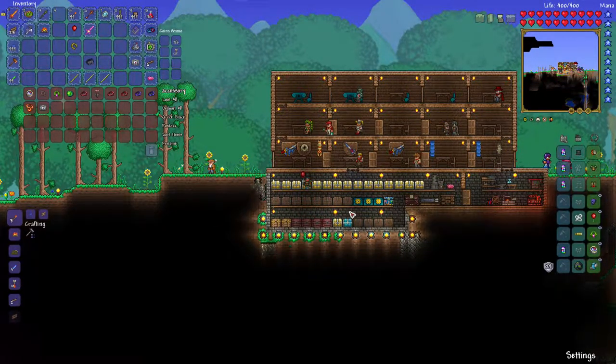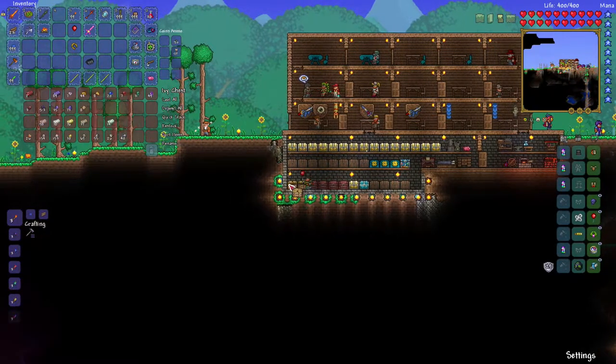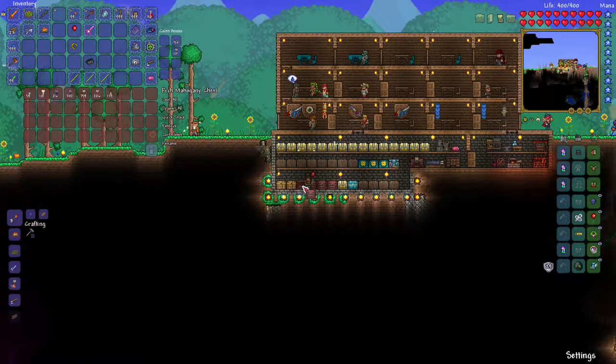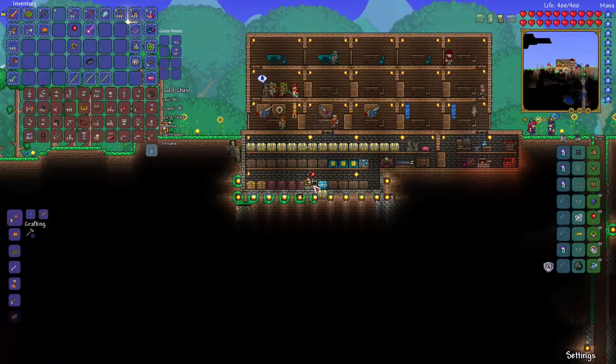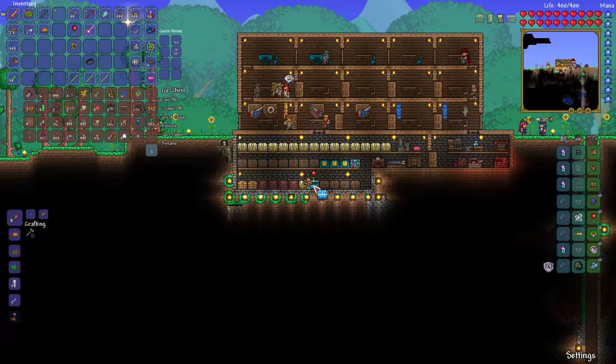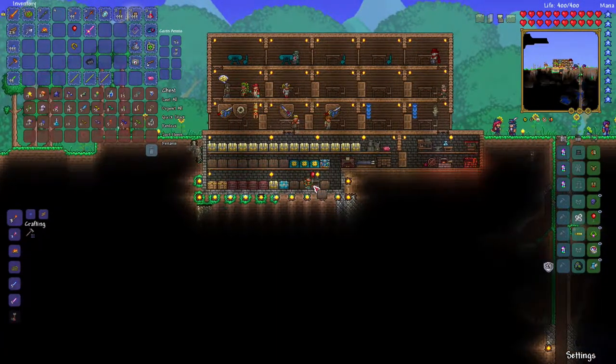I've got to reorganize a lot of this. I was running out of room on my blocks chest and my equipment chest, so I had to fix all that up. Where's all my climbing claws? I have shoe spikes - I had at least two of them. Did I put them in the wrong chest? Where are my shoe spikes?